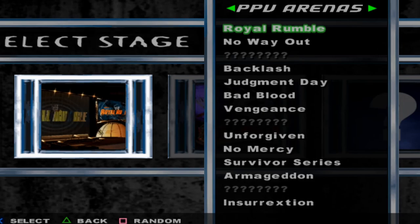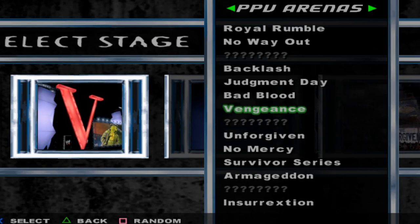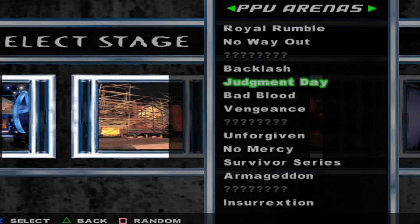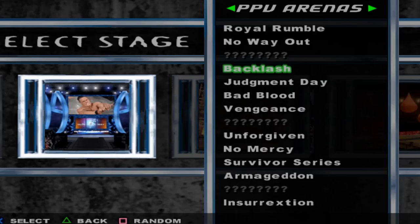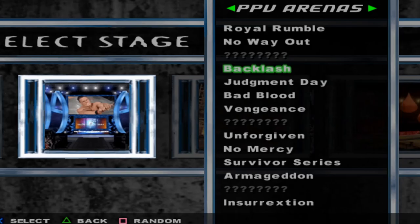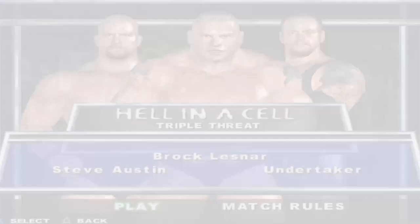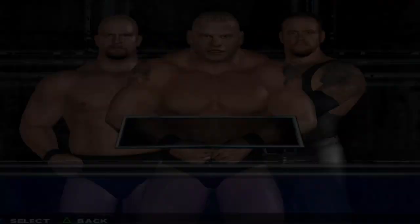Then we have Royal Rumble, No Way Out, Backlash, Judgment Day — that Judgment Day looks cool — Bad Blood, Vengeance, Unforgiven, No Mercy, Survivor Series, Armageddon, and Insurrextion. There's no WrestleMania? I bet WrestleMania is the locked one. Backlash had the swinging hooks — I wonder if they still have that. Part of me wants to do Judgment Day just for the scaffolding, but let's just do Backlash. And it's got the animated match cards — that's cool.